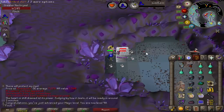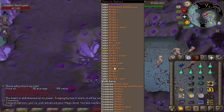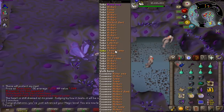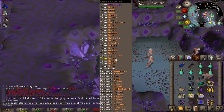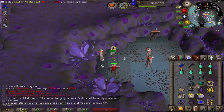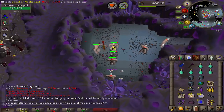Coming in with 98 magic, so one level to go until 99. Slightly painful having to do this task in the catacombs because it's just burning through my death runes — I'm going to have to go buy a whole bunch of those back. And missing out on all the lovely seed drops that you get when you kill them in the Slayer Tower as well.